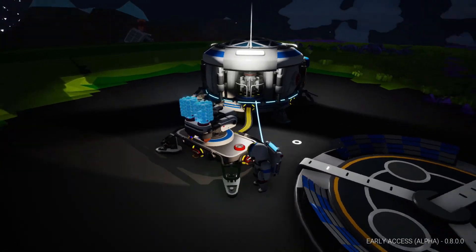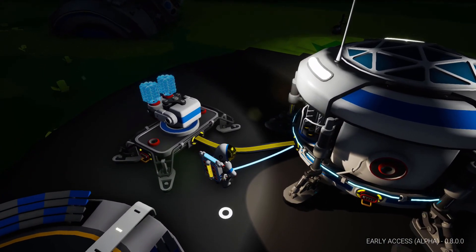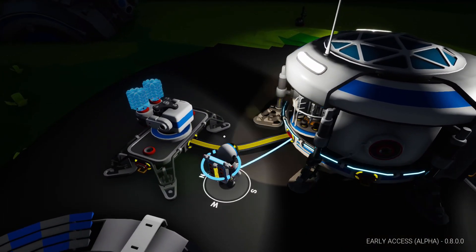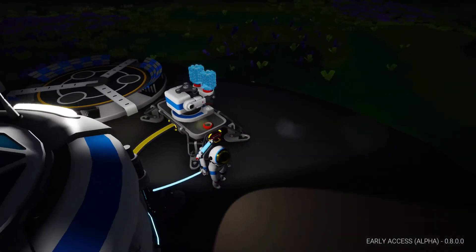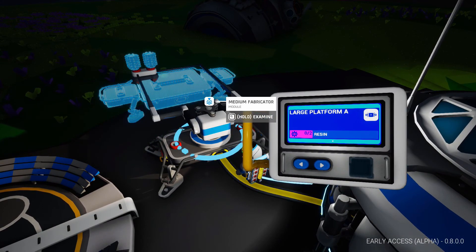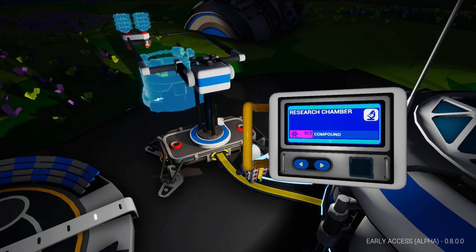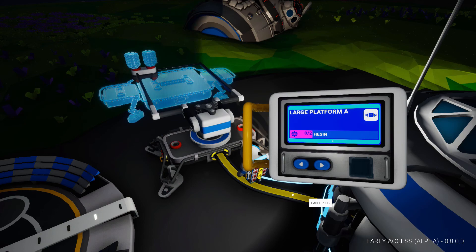Now, first order of business: let's get your research up and running and get some sort of power generation going, because you're going to need to smelt ore. We're going to want to collect compound and resin. The reason we want resin is so we can use the fabricator to create a large platform — because we need a large platform for our research chamber. The research chamber is going to be an integral part of playing the game. Two compound will create the research chamber and two resin will create the large platform.